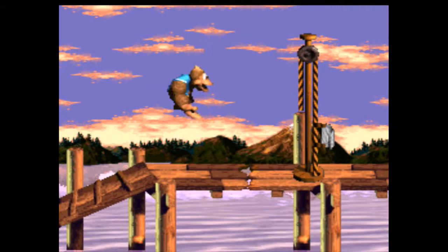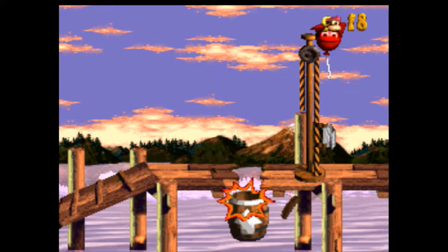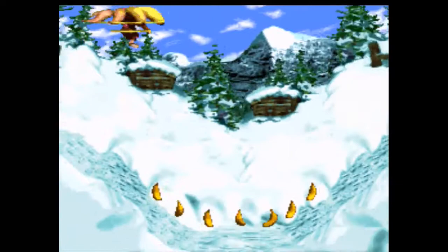Dixie cannot break through that, so we need to throw Kiddy — he's gonna break through. This is number four, extra life. 19 lives and this is the third level, not too bad. You collect all four KONG letters and you get an extra life, as per the norm in the legacy Donkey Kong Country games. I don't know why they didn't continue it for Donkey Kong Country Returns.